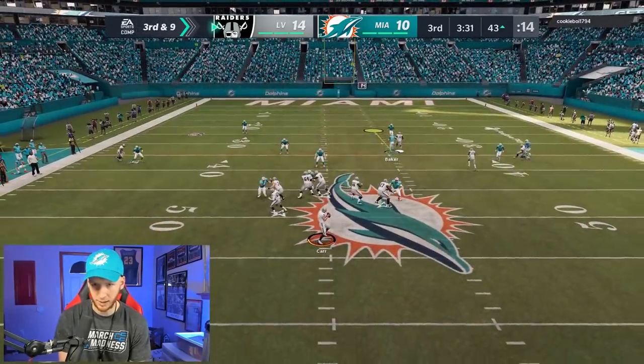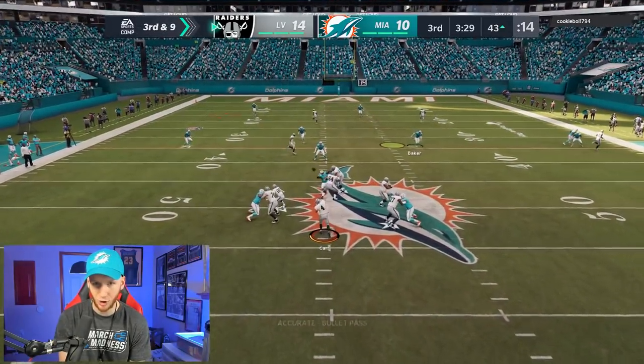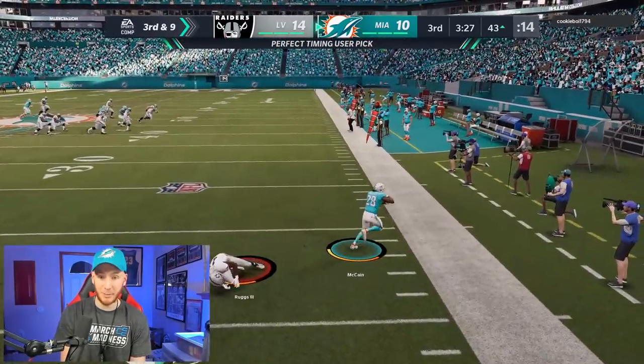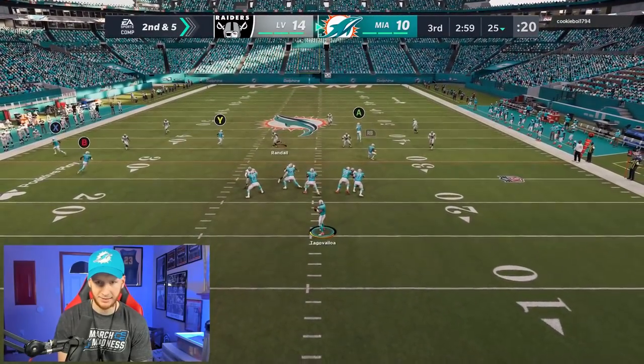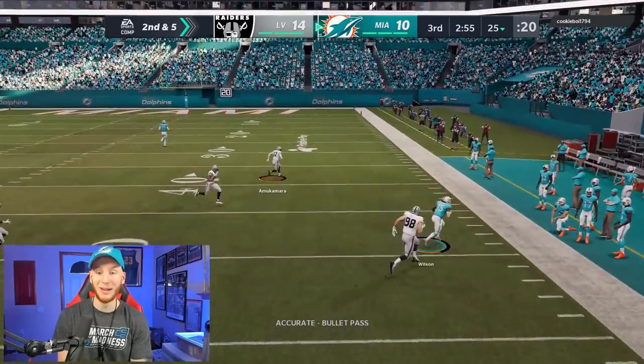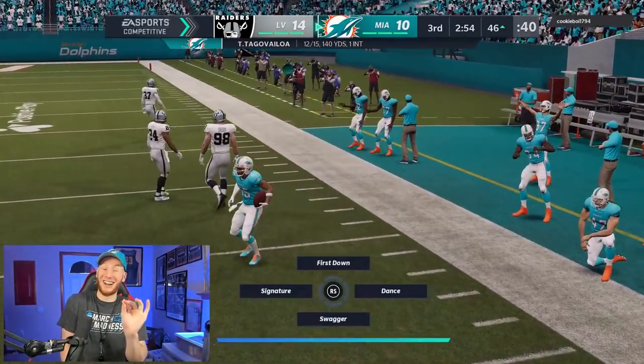Hopefully we can hold them out of field goal range. Nothing in the seam — I don't want to give up any yards. Make a play — yes! We needed that bounce. All right, let's go. Hoping this is man to man on the outside — it's not. We should have the crosser though — yes, we do. I was a little bit scared of that zone.